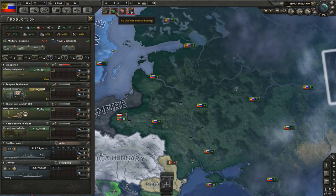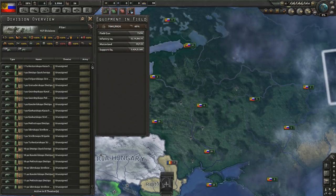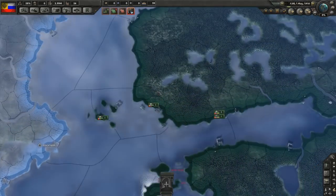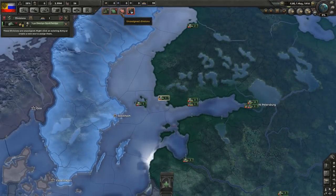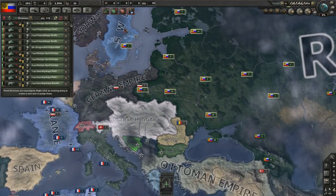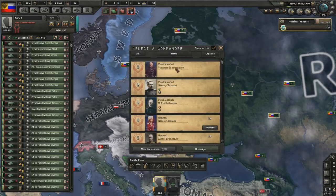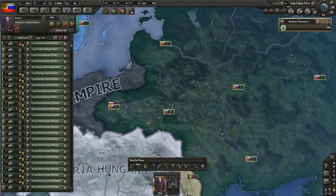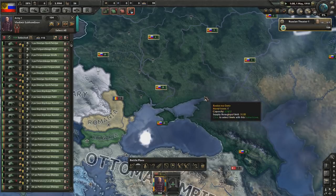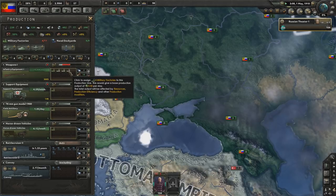We don't actually have any divisions in basic training. Let's take a look at my army equipment - it's pretty terrible, so I'll keep it as is for now. We have 104 unassigned divisions. In terms of skill, Vladimir Shulkunov can protect our border against Germany. Let's stick it into one speed just for now.